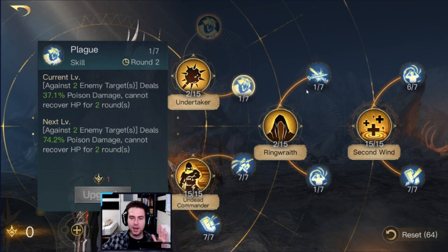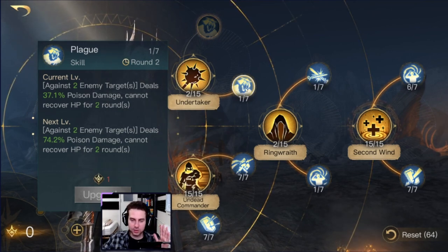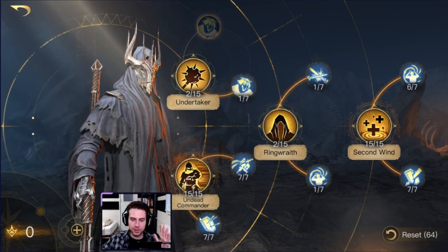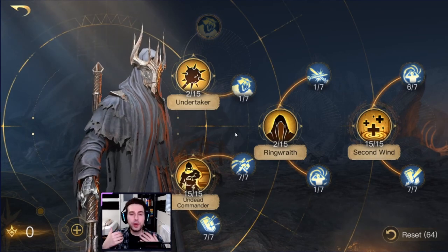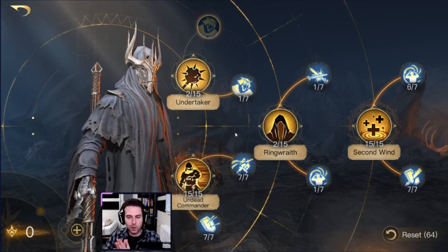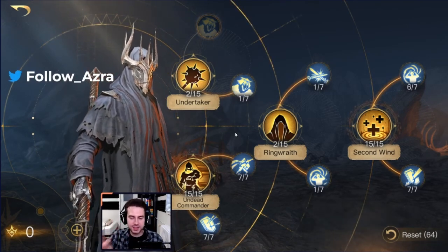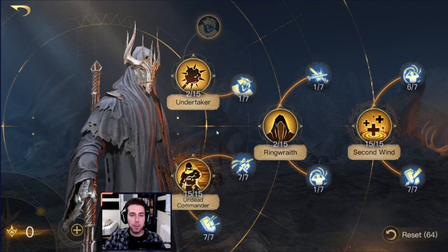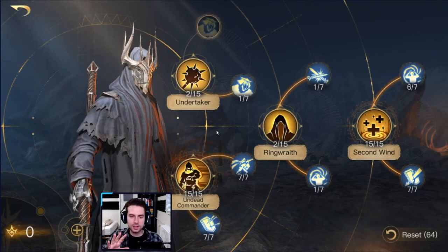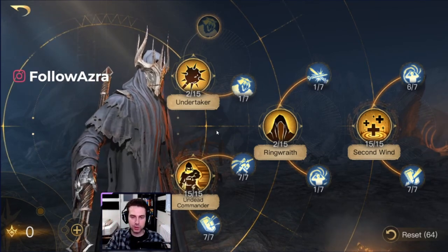That's the logic behind it. After you've put your first points into Ringwraith, Nazgul Screech, Morgul Poison, and then Plague, you can fill out your other talents. We are very strong in prolonged fights — we want fights to last as long as possible. And we want a team composition that makes sense with what we have. In my opinion, Mountain Trolls and Reapers are a must. You should always, or in many cases, include Mountain Trolls and Reapers in your troop composition.